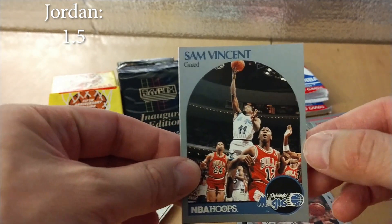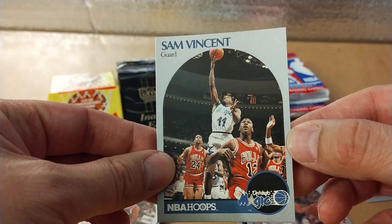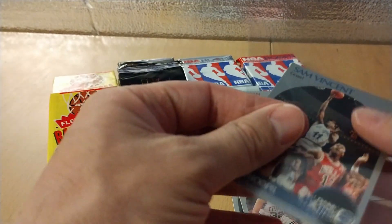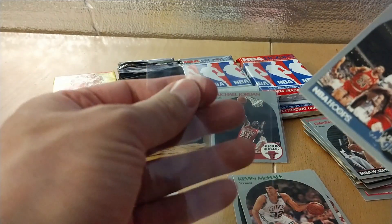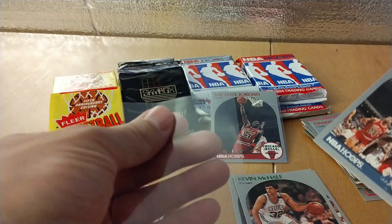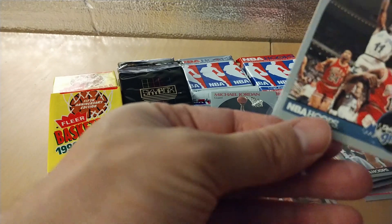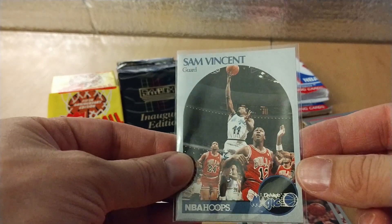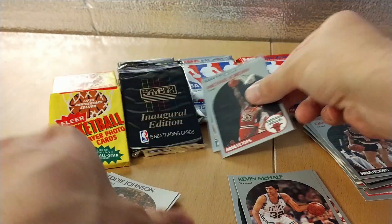This Sam Vincent card is worth something because right down here you see MJ wearing the number 12 jersey. I think the story — I don't know 100% — but I think he couldn't find his jersey or it was in the laundry, so they just gave him a loaner for the game or maybe the first half.